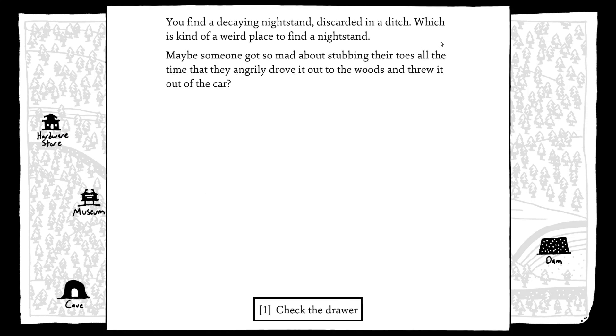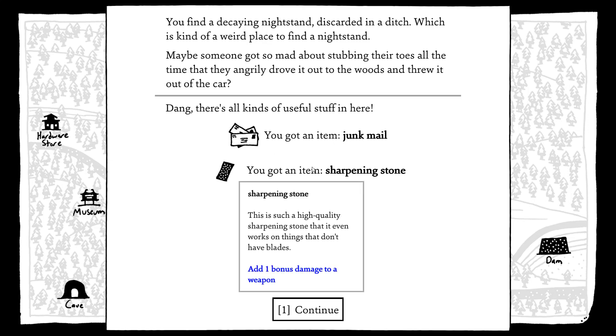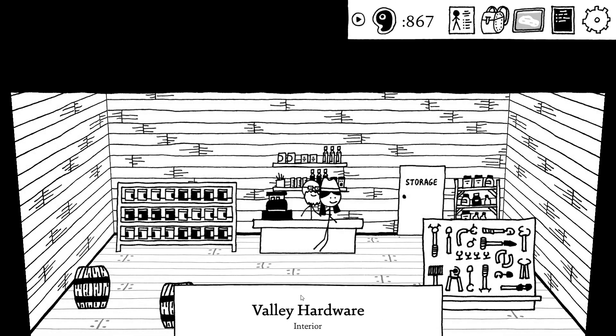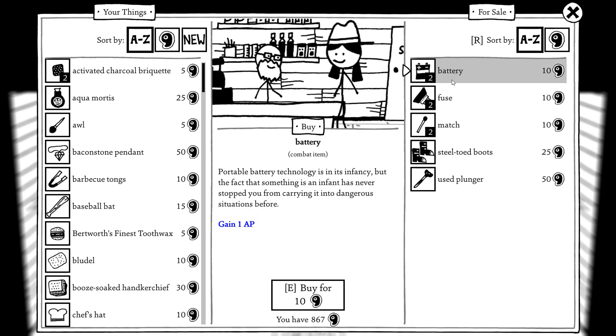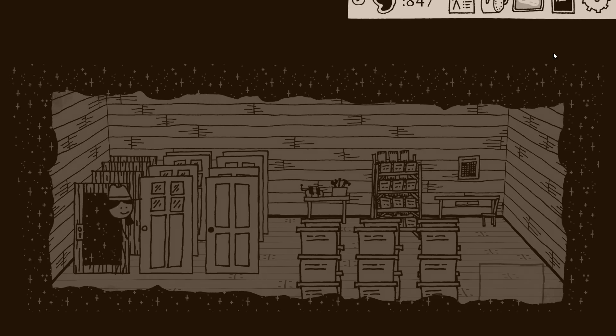You find a decaying nightstand discarded in a ditch — which is a weird place to find a nightstand. Maybe someone got so mad about stubbing their toes all the time that they angrily drove it out to the woods and threw it out of the car. Check the drawer: junk mail and a sharpening stone. Steel-toed boots — no batteries. Buy some matches, and I probably have to go back and buy even more matches.